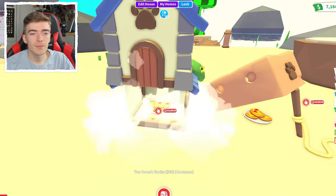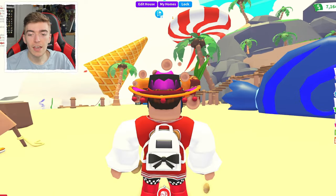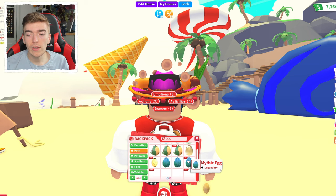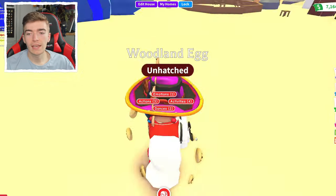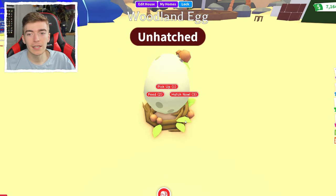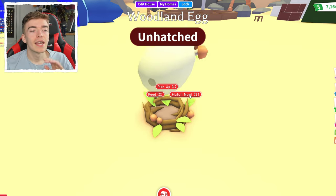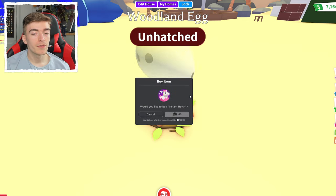So did these things give me any extra luck? I think the only way to test it is by going and hatching an egg. We got the woodland egg, so I think we need to hatch a woodland egg to find out. Will I manage to hatch the deer? Because I just hatched the deer in real life — can I now go and hatch the deer in Adopt Me? If I can, that'd be very impressive.